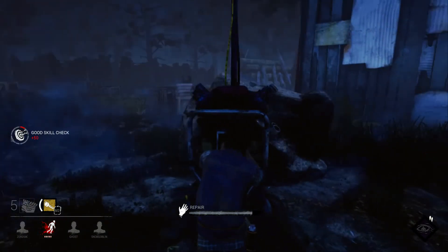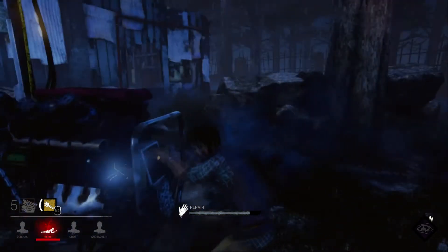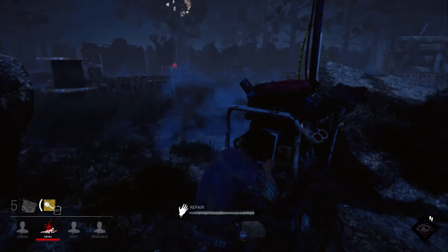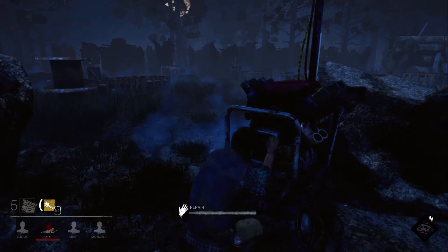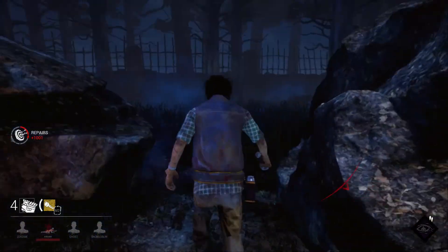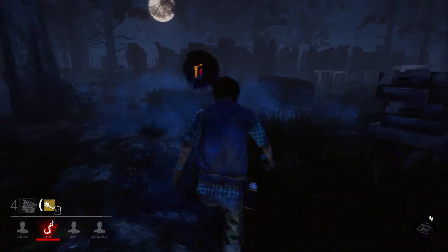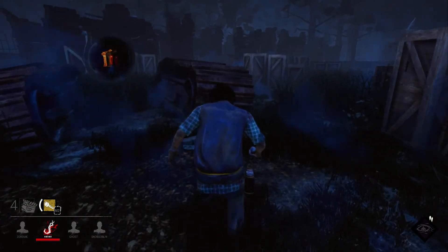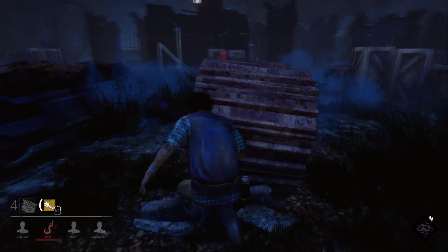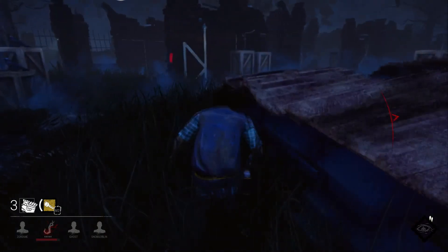Now I'll get all the skill checks. Now someone else has been hit — that means they're not here, so I can guarantee this generator finish. They're down way over there, so I'll just keep finishing this up real quick since the killer's on them. Can't be in two places at once. And there we go, that's all finished. So now they're on a hook and I am going to try to help them.